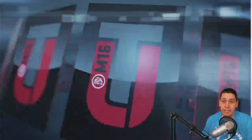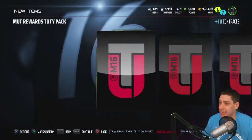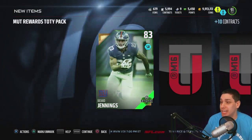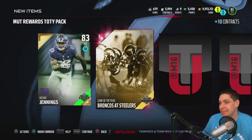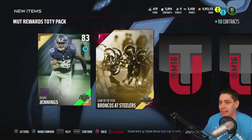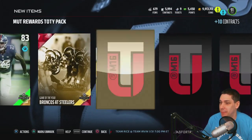So we didn't really get anything huge — we didn't get any Team of the Year players — but we got a collectible and then a Rashad Jennings Team of the Week. And we get the same one: Game of the Year Broncos at Steelers. Hopefully that one's not like the cheapest thing you can pull. I have no idea, it might be.